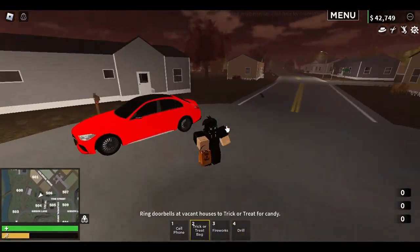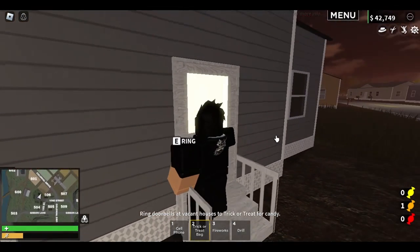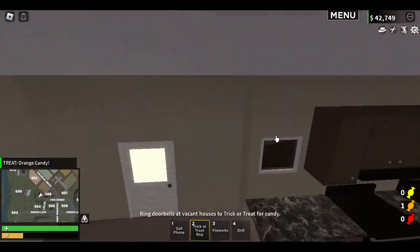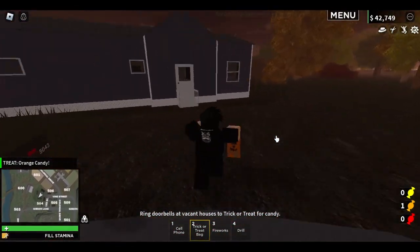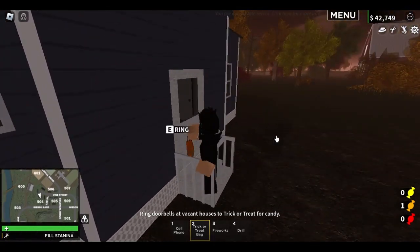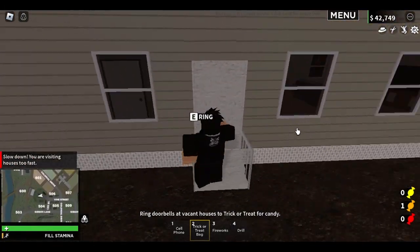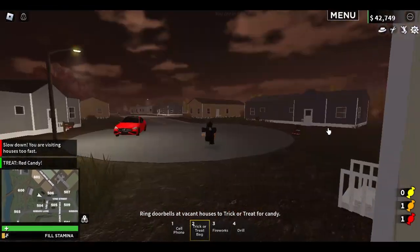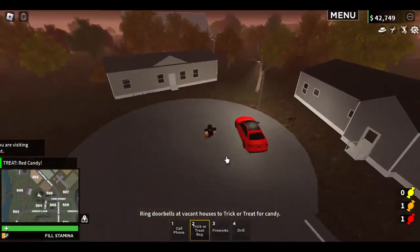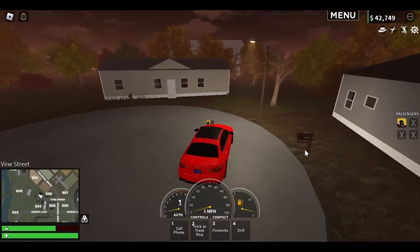Let's go trick-or-treat right here. We have our trick-or-treat bag. We got an orange candy treat — and we got tricked! Then we got a red candy treat. I have three houses. I got yellow — yellow's the rarest, I believe.